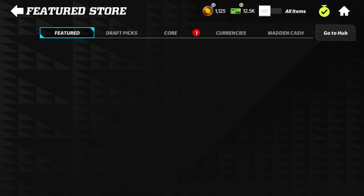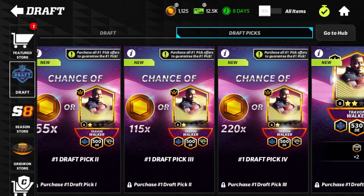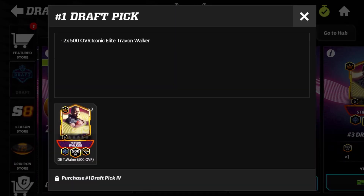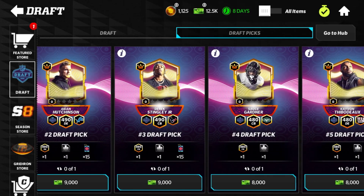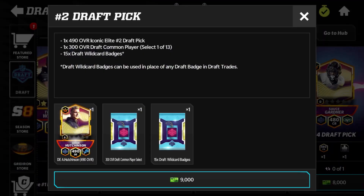In the store for the NFL Draft picks, you can do the step-up offers for Javonte Walker. The only way to get the number one pick — the base 500 Iconic Elite — is through the pick offers: I believe it's 500 Madden Cash for the first one, 2,500, 5,000, and maybe 6,500, then guaranteed for 400 Iconic coins after buying all previous offers. You can also straight up buy the draft picks — one shard for a certain amount of Madden Cash. For 9,000 Madden Cash you get one 300 overall, one 490 overall Iconic Elite, and 15 wild card badges.